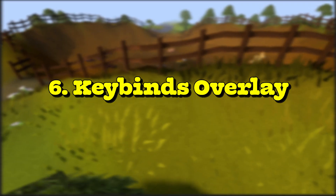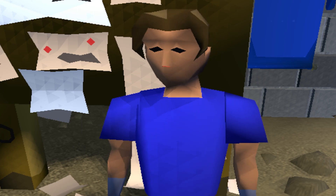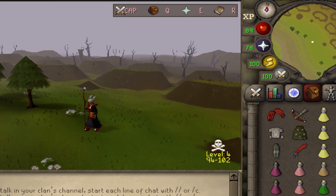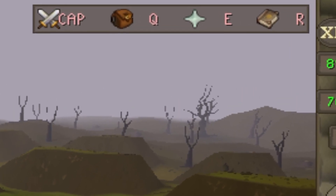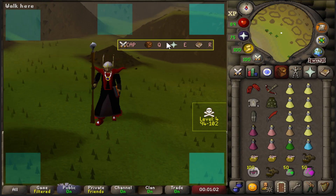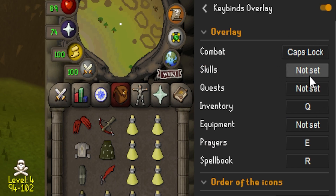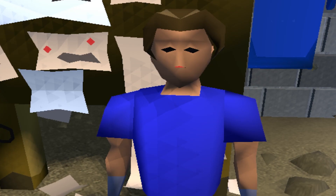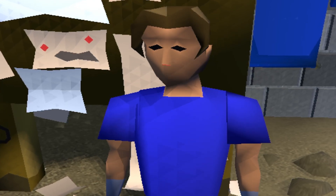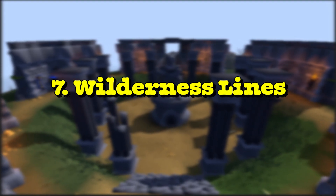But learning new keybinds can be tough, so in at number six we have the Keybinds Overlay plugin. You can set this to match your keybinds and what this plugin does is aid you visually on screen as to what keybinds you have set. You hold Alt and can move this with your mouse to wherever you see fit, and you can order them in different ways and remove any you don't have hotkeys for. Not for everyone, but it will definitely help you learn those hotkeys faster.